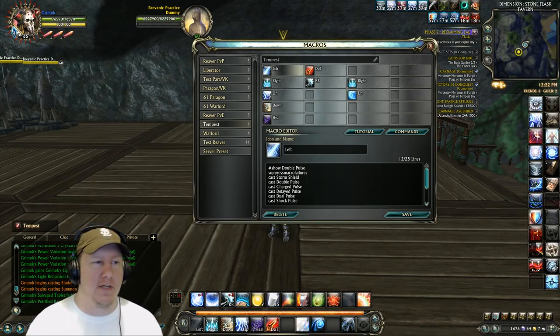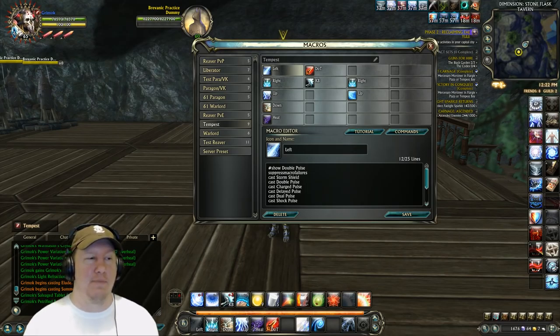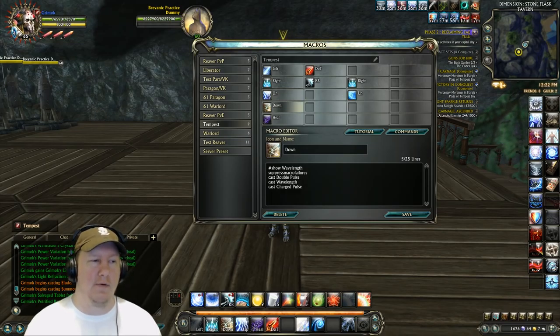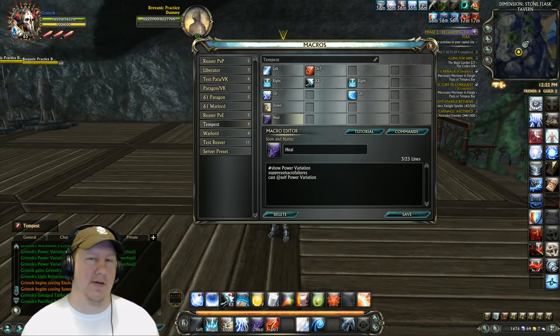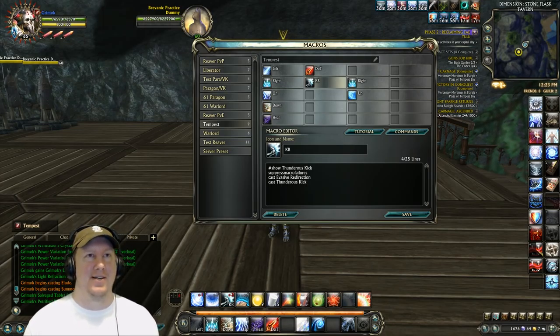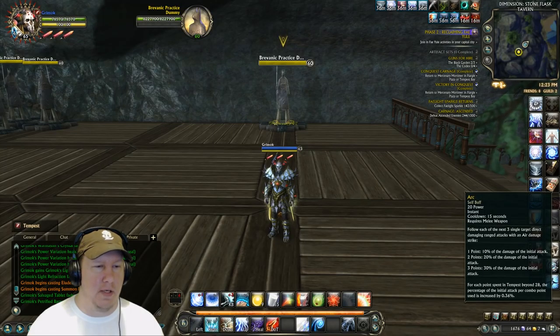The first macro is our builder macro, which also casts Storm Shield. If you cast it while moving it fires off a lot of abilities, but if you stand still it goes into a cast-time ability: Charge Pulse — keep that in mind. Then we have our finisher macro, which casts Arc and Skyfall. We have our torrent macro, our burst macro which is our main cooldown ability, our heal macro, our DoT macro which casts Flamespear and Soul Sickness, and our knockback macro — great for knocking enemies off cliffs in Codex.